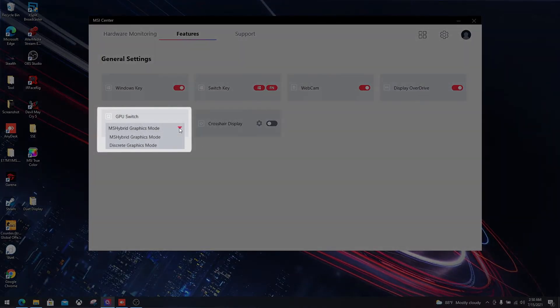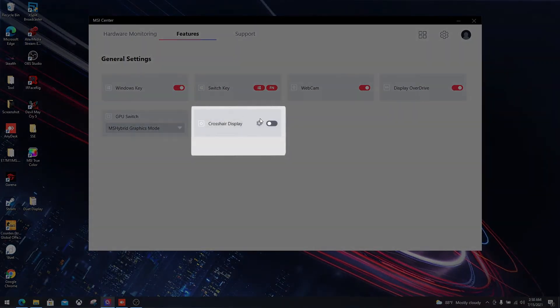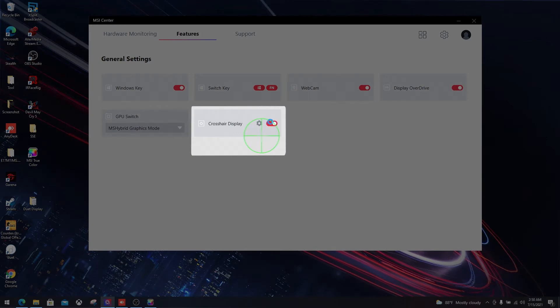Only MSI GS, GE, and GP series support discrete graphics mode. Finally, with the crosshair display, you can now turn the crosshair on permanently. This is especially useful in FPS games, even when there isn't a scope.